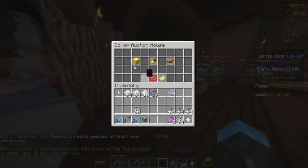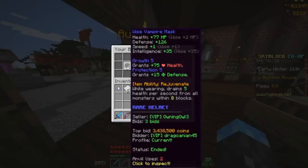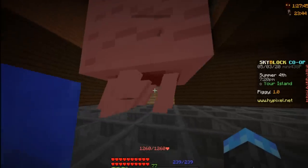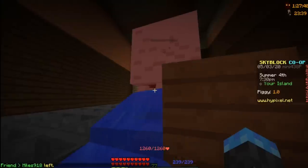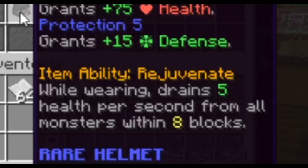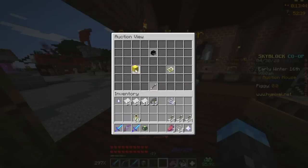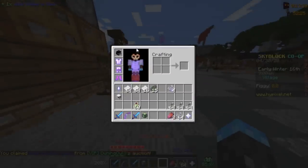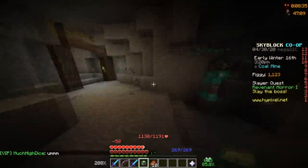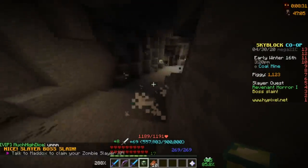There's still one item I haven't used that can push my damage even further: the Vampire Mask. This item drains 5 health per second from all monsters. Since the Slayer boss lasts 3 minutes, this item adds an extra 900 damage to each fight, so I bought one for way more than it's worth and put Thorns on it. With my new setup, I was finally able to beat the zombie boss. The Vampire Mask took care of the healing, and Thorns did the rest.